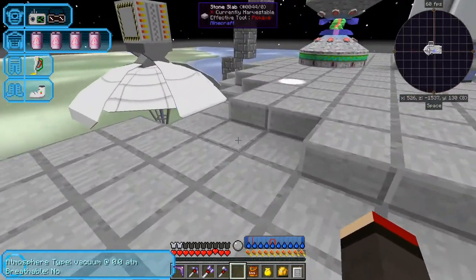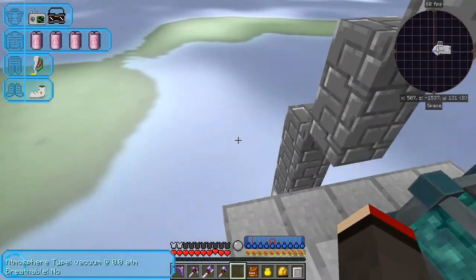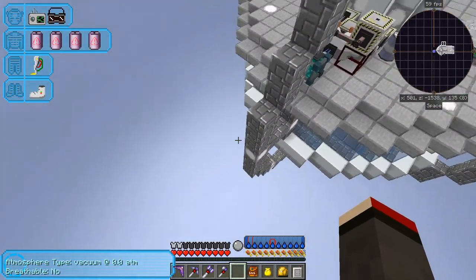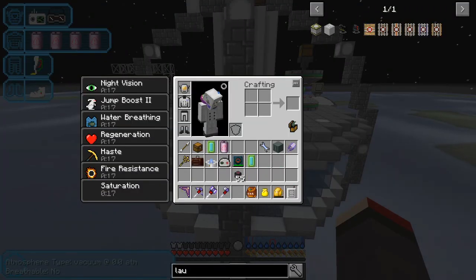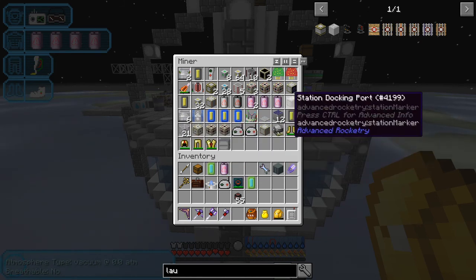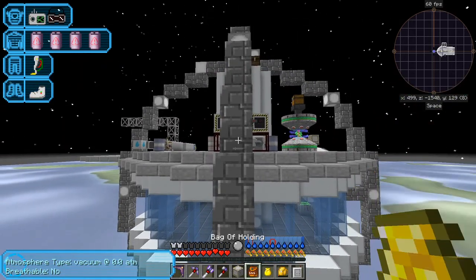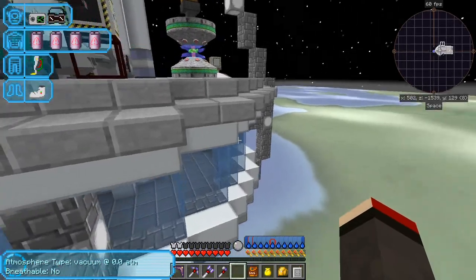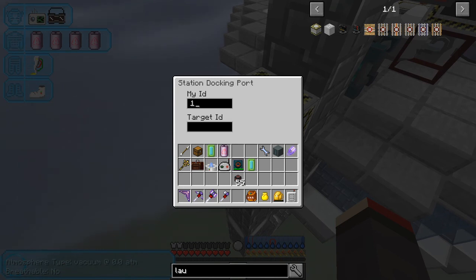What I want to do here is extend this space station again, and we'll do it on this side this time. What I need is a station docking port. I just remembered something — I haven't actually labeled the other one, that's bad. I think I've got one prepared. I want to put the docking port in the same place as I did the other one and do the same thing again. I need to label this one — let's say this one's ID is going to be... we'll call it just Station Two again.